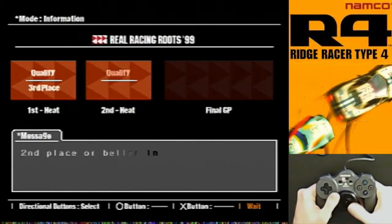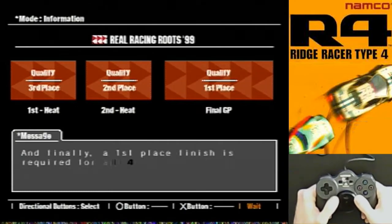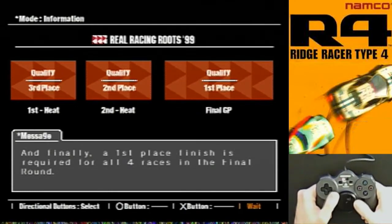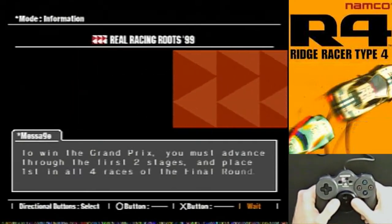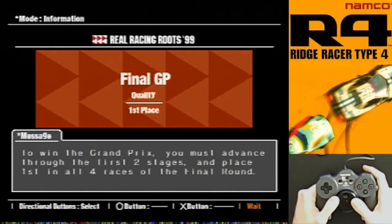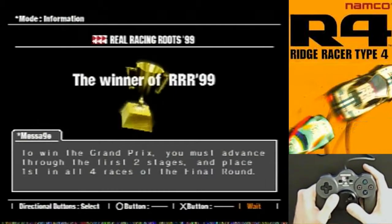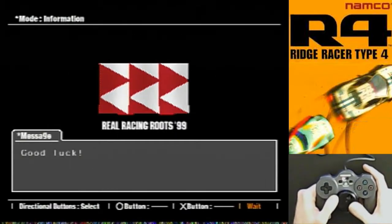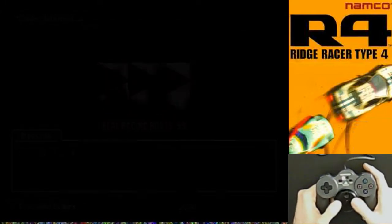This game is really big on power slides — the whole mechanic is centered around drifting around corners. If you've played Mario Kart on the SNES, you know what I'm talking about. There are two kinds of cars: the drift kind where you can tap the brakes once to enter a power slide, and the grip kind that require you to alternate between brake and gas, which sounds beyond my skill level. So we're going to try and get a drift-style car.